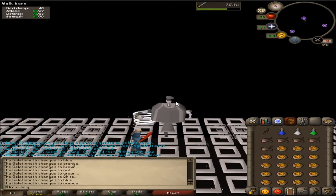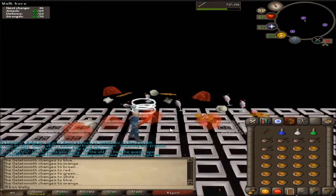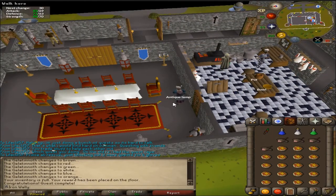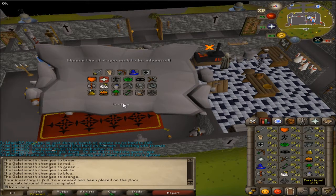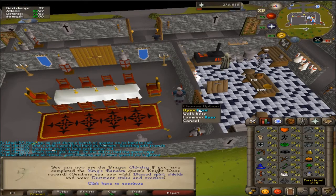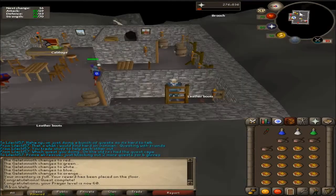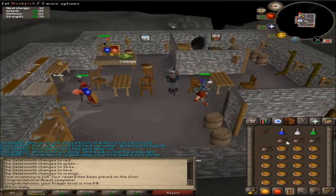There we go — he's dying. Didn't even use one food on him. Lamp on the floor, let's put that into prayer — that is gonna be nice. It's a 60 prayer. That's amazing. Finally done with Recipe for Disaster. The only really hard one was the Dagannoth Mother. That was actually pretty hard — I almost died like three times in that fight.